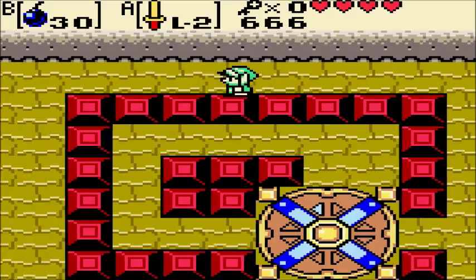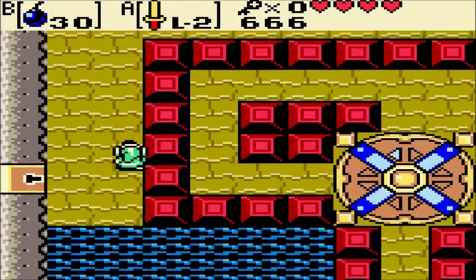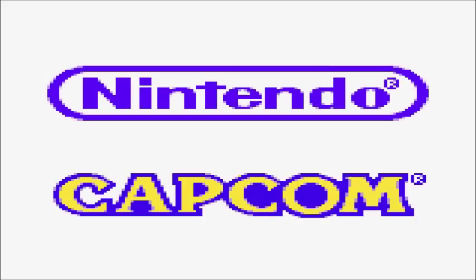A heart works all the same. And we've reached a dead end of this dungeon. We can't go in the water, and we don't have a key, and we can't explore any of the rest of it, so we're gonna have to save and quit.